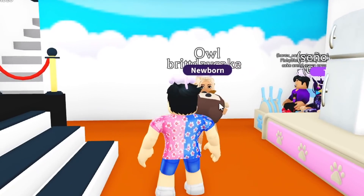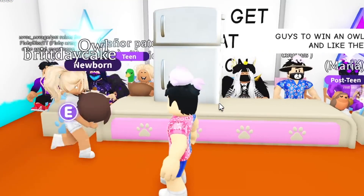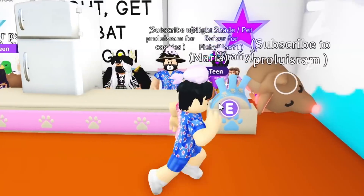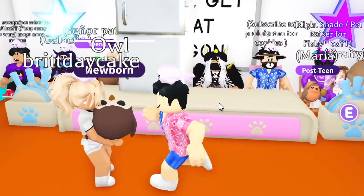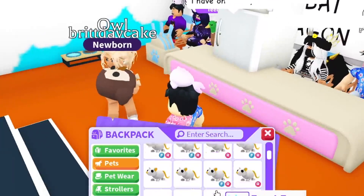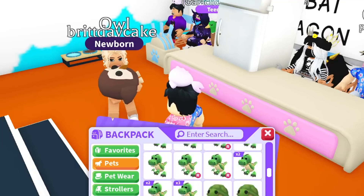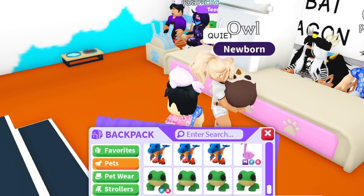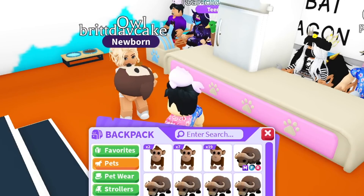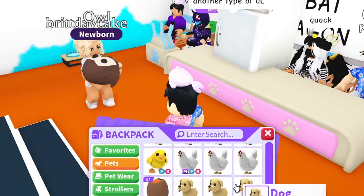The question: name the two uncommon Farm Egg pets. Fishy says one is a Drake. As he tries to recall the second, Brit accuses him of typing and cheating. Fishy denies it, but Brit says she can hear him typing and accuses him of looking through his inventory.